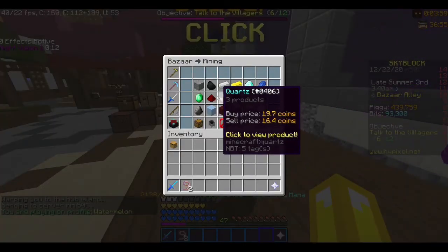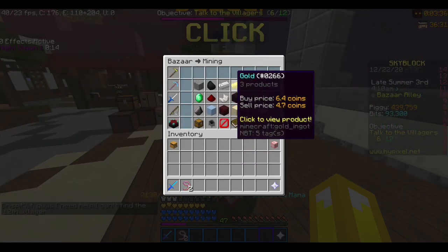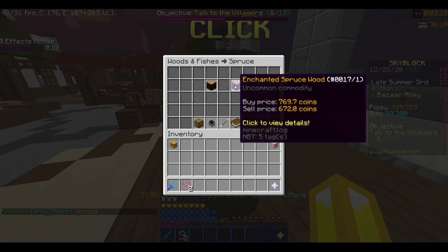To make extra money, you want to make sure you're flipping coal, iron, and gold, because there's going to be a massive influx when there's a mining event. You can also flip other items like Enchanted Spruce Wood.